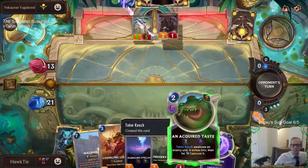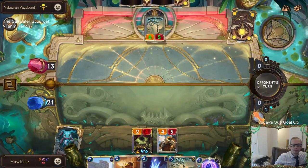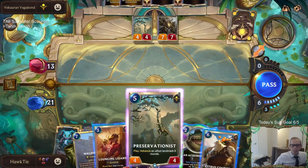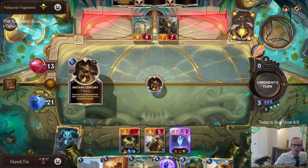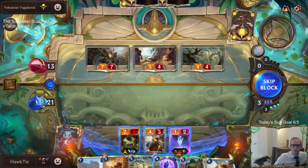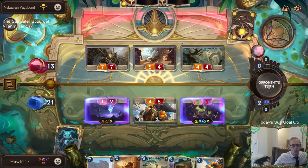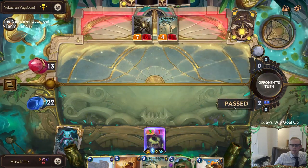Thanks for playing that for me. They have two Awakening Sands still. Another Citrus Courier. Oh, Clockhand - that thing's big. But I can just block with this Fearsome Fledgling Stellacorn. I can do this so I don't take the damage and that stays alive. But now Tahm Kench is at one. I gotta figure out a way to win this game. I think I figured it out!